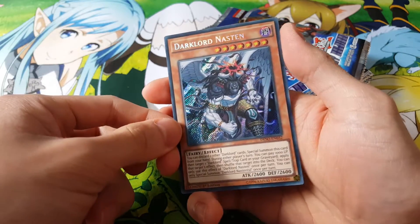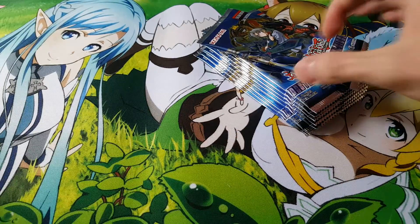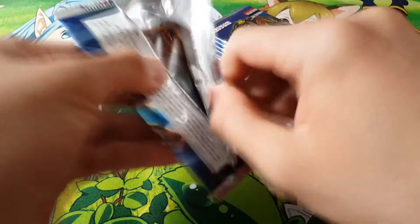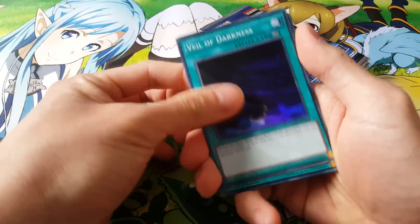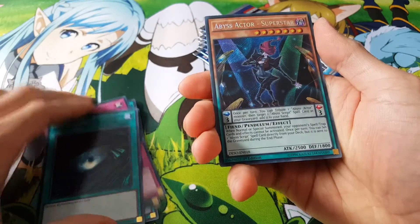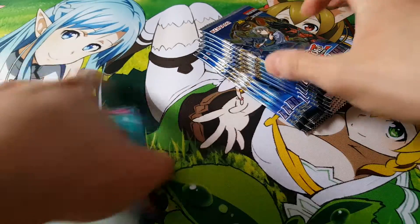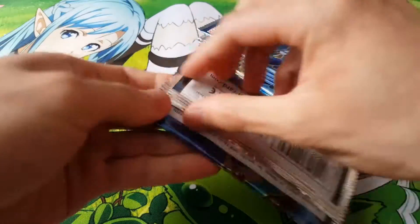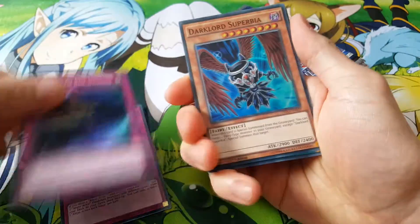And there we go, a Nasten — pretty much a $30 card here. So got cut off there, let's just continue on. Destiny Signal, Dark Hole, and Abyss Actor Superstar. Awesome, really nice. Definitely playing maybe three of those in a deck — it's the main card that pretty much sets your Abyss Scripts into the Spell and Trap Zone, ready for you to use.